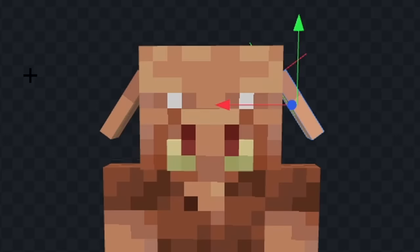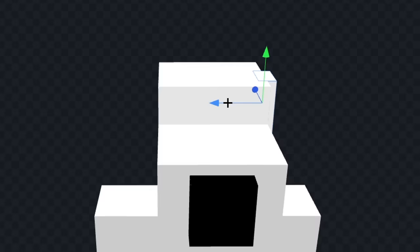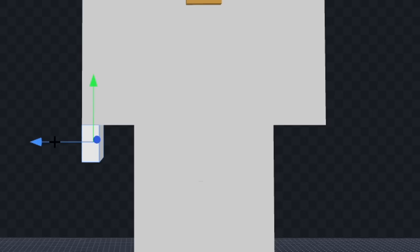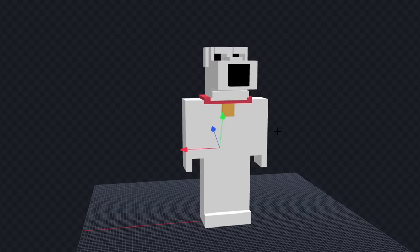Let's delete this stuff, and we'll make him a bit shorter. Now, let's color him fully white, and we'll extend out his face. Now, let's give him a nose, and we'll add his ears. Next, let's give him some eyes, and we'll add his red collar. Now, let's add the gold dog tag underneath, and we'll give him some fingers, and some feet. Now, finally, let's add his tail, and I think we're done.